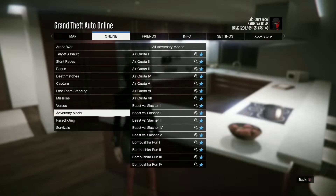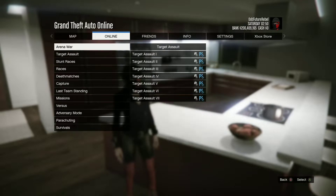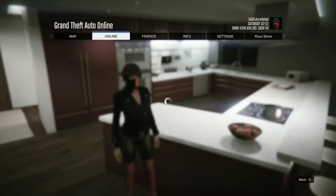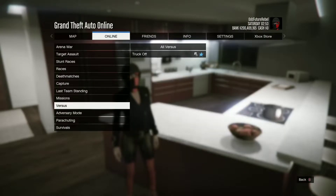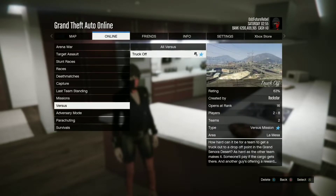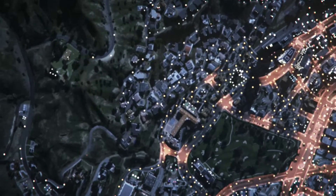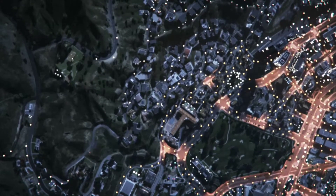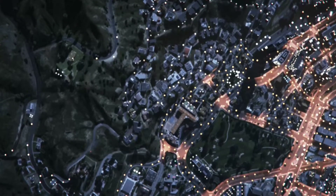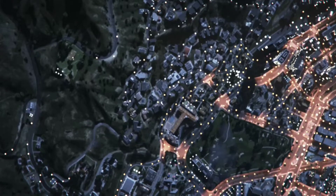Basically it's a solo, you could do it with a random — it doesn't matter. All you want to do is go to Online Jobs, Rockstar Created. Go to Missions and look for where it says Versus. After you click Versus, go to Truck Off. You could do this mission with a random or your friend, it doesn't matter who you do it with.